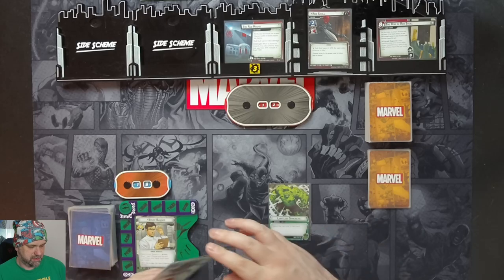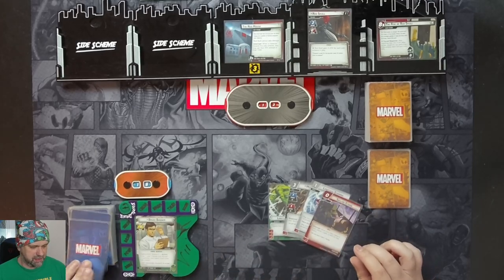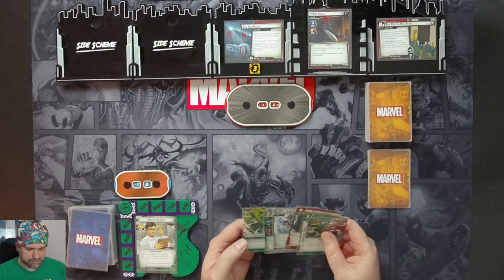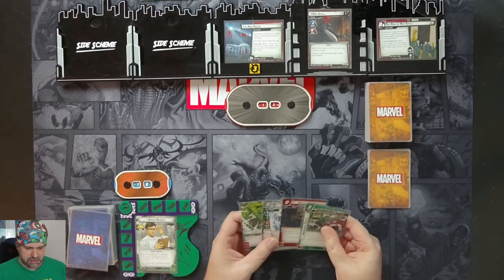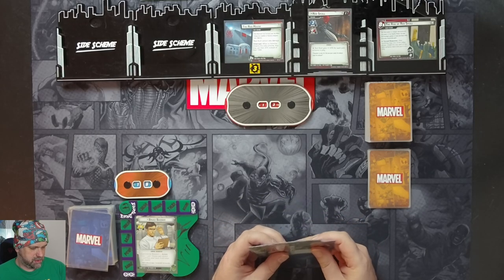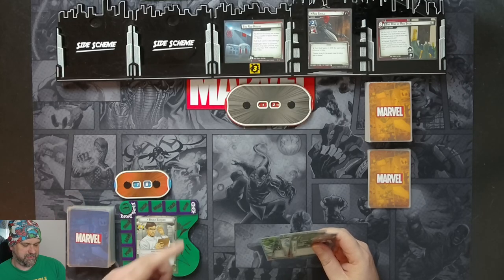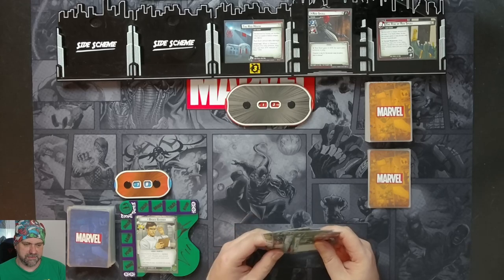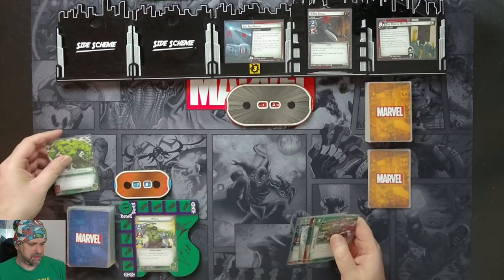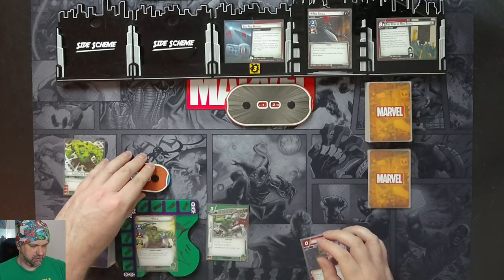Our opening hand is: Limitless Strength, Mockingbird, Limitless Stamina, Skilled Strike, and a Movable Object. I don't want to risk the Experimental Research ability because I won't be able to hurt Red Skull with a Hulk Smash if I get it, because of the Red House in play. So we'll flip up and use our Limitless Strength to pay for a Movable Object, giving us an additional four hit points to take us to 22.